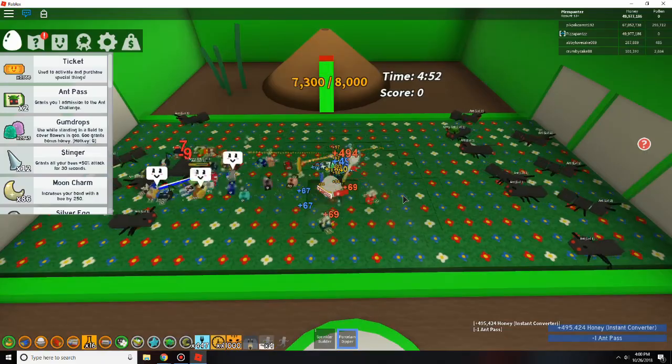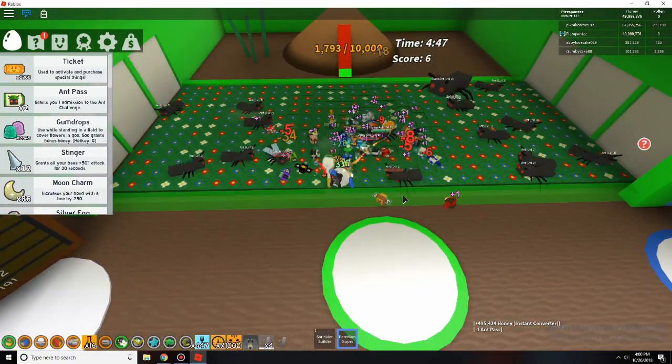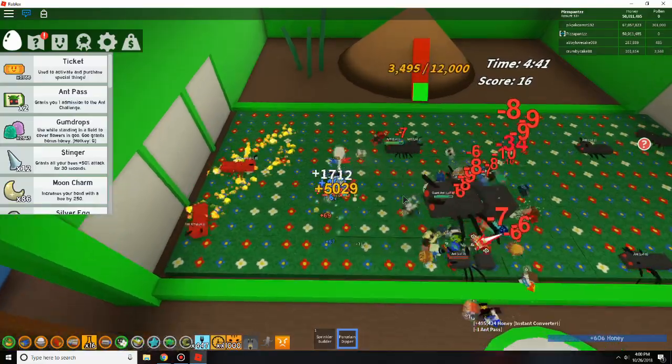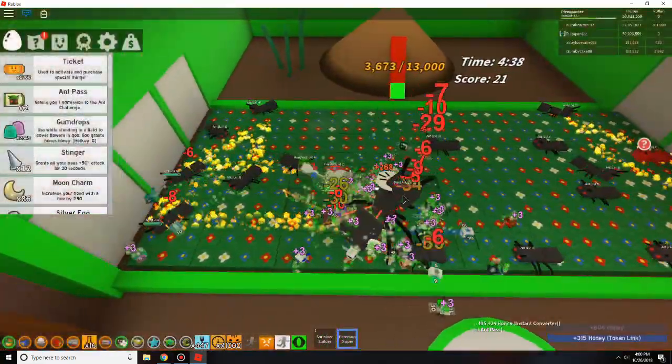I decided to start it, by the way. My strategy here is to just pop as many ants as I can really early on. I like to have about 60 ants down by the time it reaches the 4-minute mark — 1 minute down out of the 5.